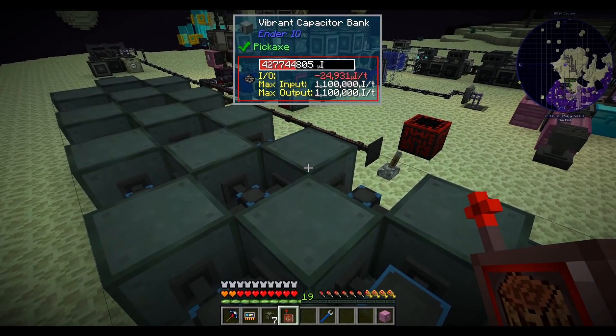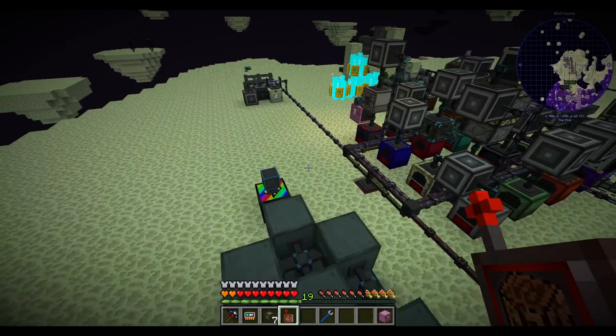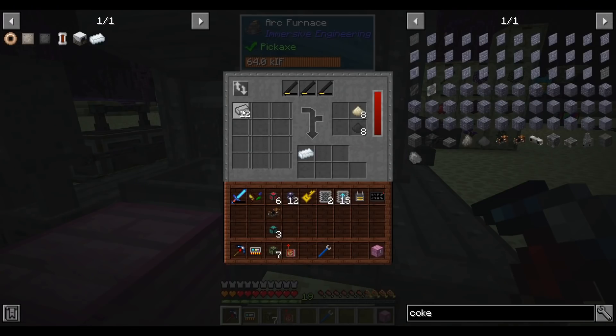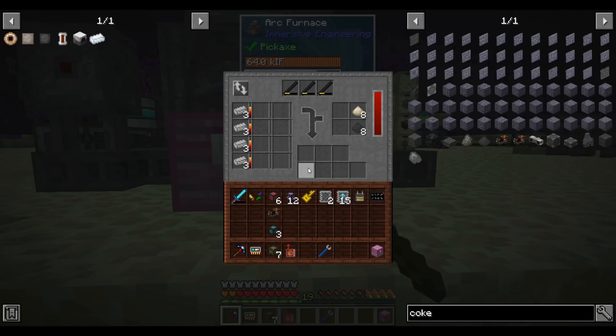While the refined steel is processing, I notice we're using 25,000 RF a tick, which is a bit more than we could have produced without the rainbow generator consistently. I'm glad we got the rainbow generator running — 25,000 RF a tick off of just another star generator would be a little bit difficult.